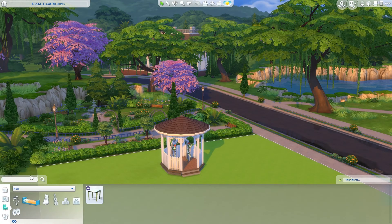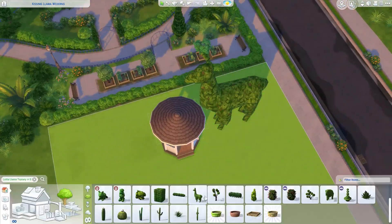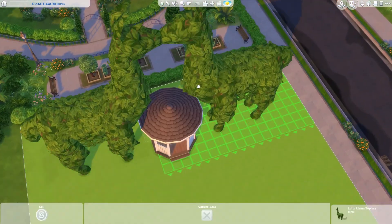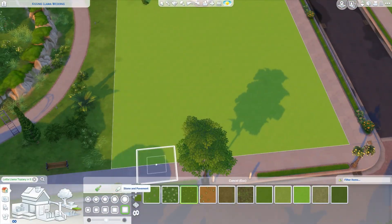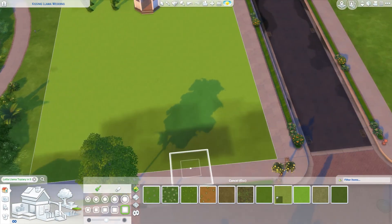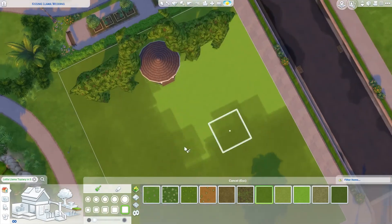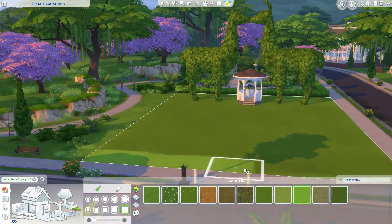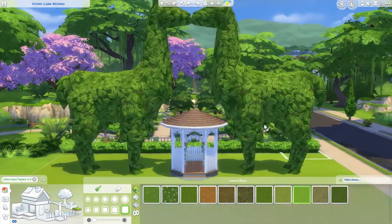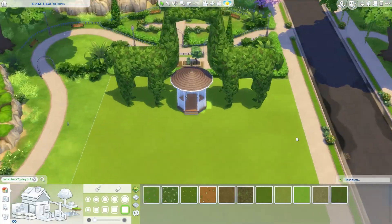I've had this idea for a while but I've been putting it off because you have to be in the mood to build something like this. I usually build houses and the odd community lot, so this is a bit different. It's pretty simple — a shortish speed build — and it's a kissing llama wedding venue that works best in the dark.